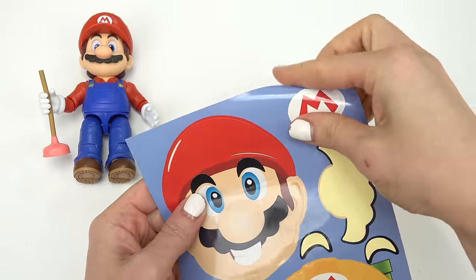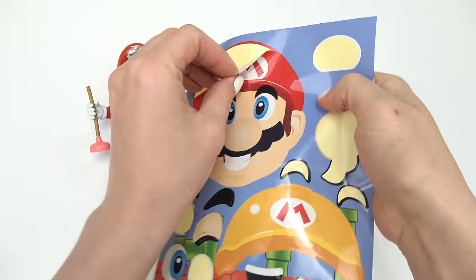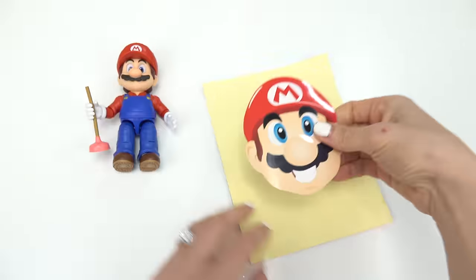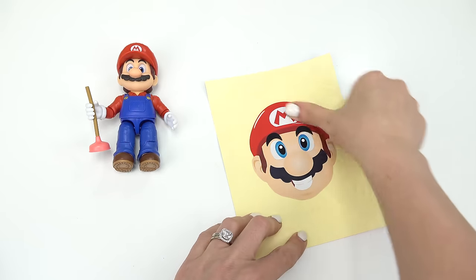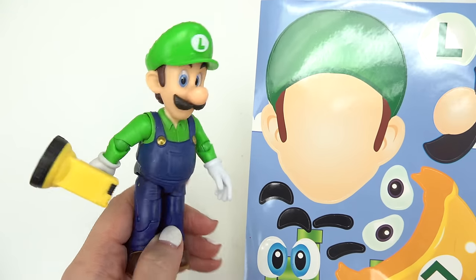I'm not gonna switch his hat, but I am gonna add an M at the very top right here for Mario. Let's go ahead and peel this sticker back, flip it over, and put it on the back of our sheet. What do you think — does it look like Mario? Let's keep going. Luigi is next, and look, he's got a flashlight!